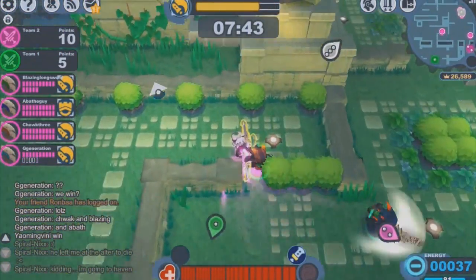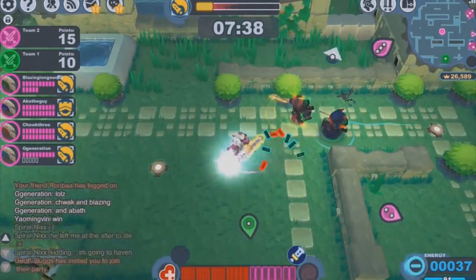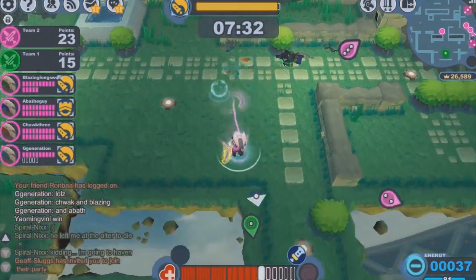You can also use Penta Heart Pendants in Lockdown. As we all know, a striker's base health in Lockdown is pretty measly. But if you have Penta Heart Pendants equipped, you can deal a lot more damage and capture many more points during the duration of your Lockdown life.